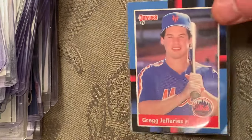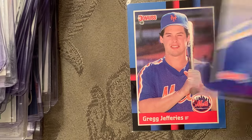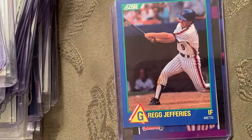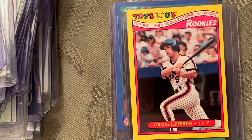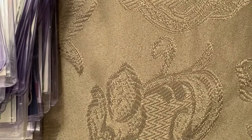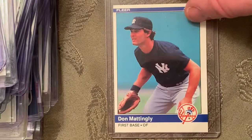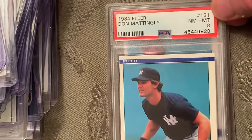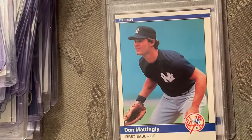At number 57 is the '88 Donruss highly sought-after Greg Jefferies. At number 56 is the 1984 Fleer Don Mattingly rookie card — I have that in an Excellent/Mint 8.